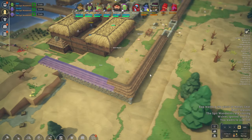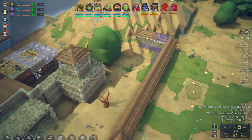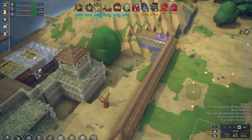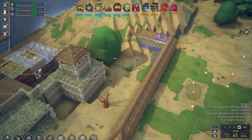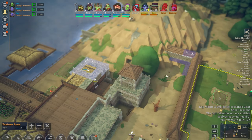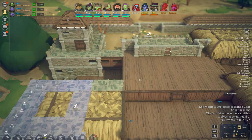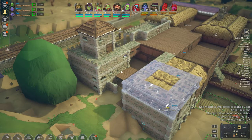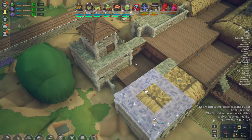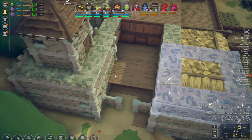Looking at the tasks over here as well, there seems to be 91 build tasks, 75 for planting, delivering, storing 100. There's just too many things for them to do right now - that's why everything is going a little bit slower. But this side over here is actually starting to look pretty lovely. This can be like an inner courtyard in a way.